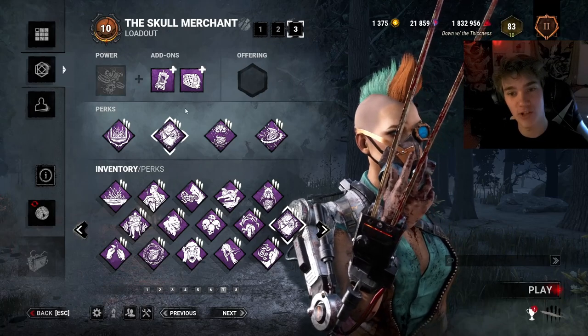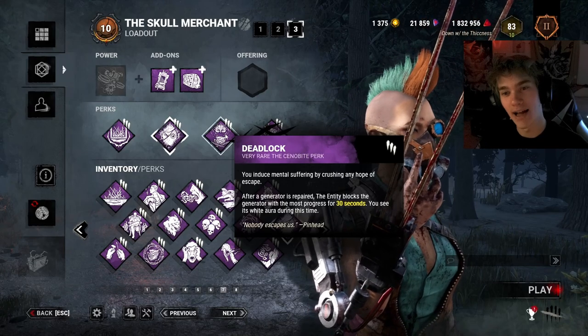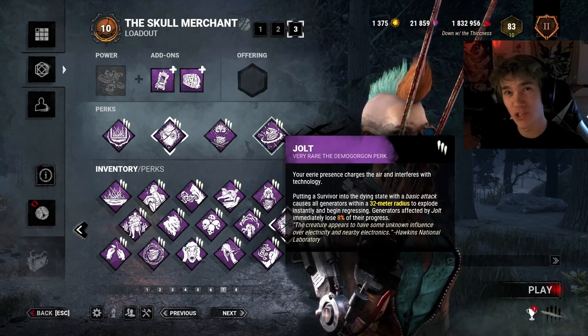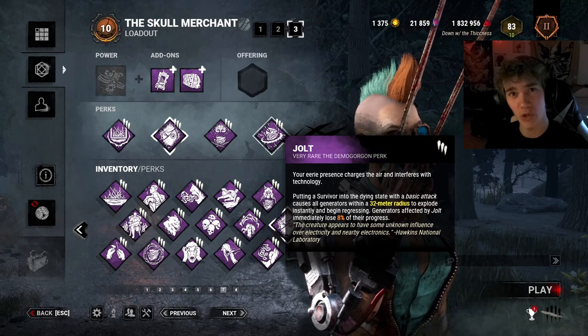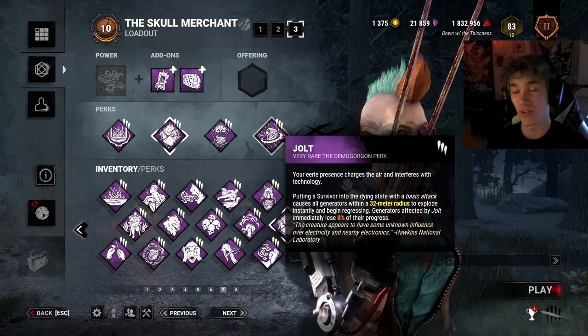Then we have Thwack — every time I kick a pallet when it's active, survivors nearby will scream and reveal their aura. I got Deadlock for the slowdown, and Jolt so it benefits me as an extreme chase machine. I hope you guys enjoyed the matches — comment down what you think about the build, and comment if you want to see more. Battle Merchant is one of my favorite things to play, and a lot of people on my channel say it's really fun to watch.